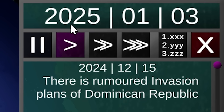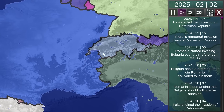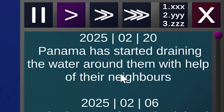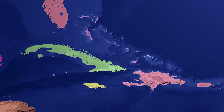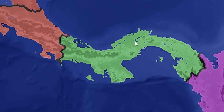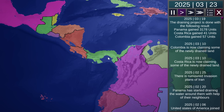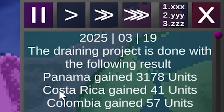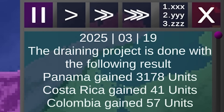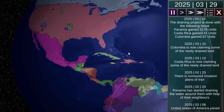We've now entered 2025. I like how you can physically see just how flat the lowlands are — there's obviously no mountain range like Switzerland has. Panama has started draining the water around them with help of their neighbors. Haiti took over the majority of the Dominican Republic, and I believe this might be the US because they invaded from Puerto Rico. You can actually see it. The draining project is done — Panama gained 3,000 units, Costa Rica gained 41, and Colombia 57. So we're heading into a future where we can reclaim land.